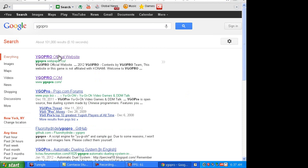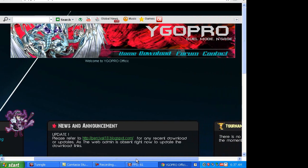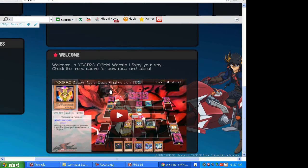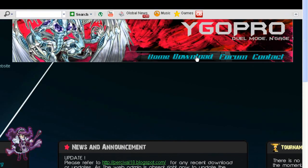Click on the very first result where it says YGO Pro official website. You'll go to this page, which has info and actually a video showing the actual game. Click the download link. Once you download it, the file name will have a .rar.cpdownload extension — just rename it by deleting the 'cpdownload' part so it just says .rar.